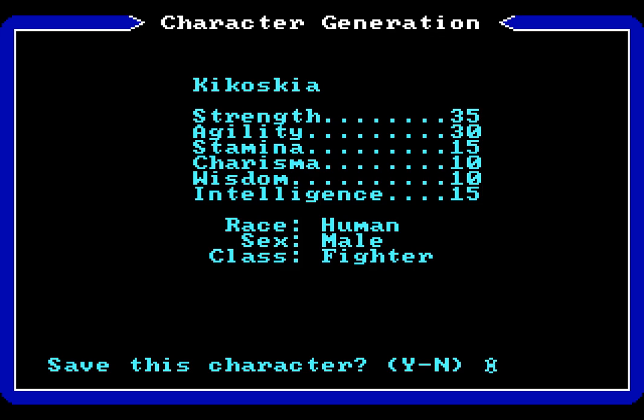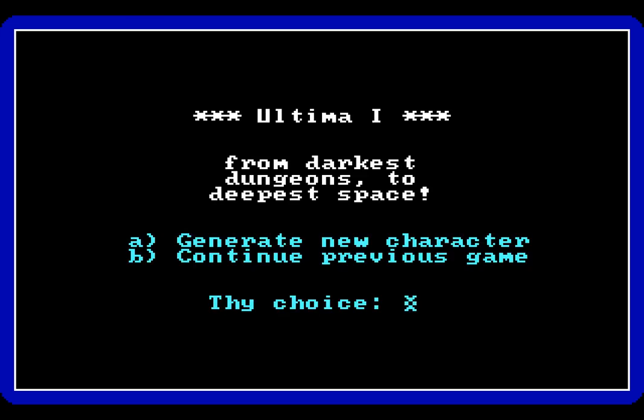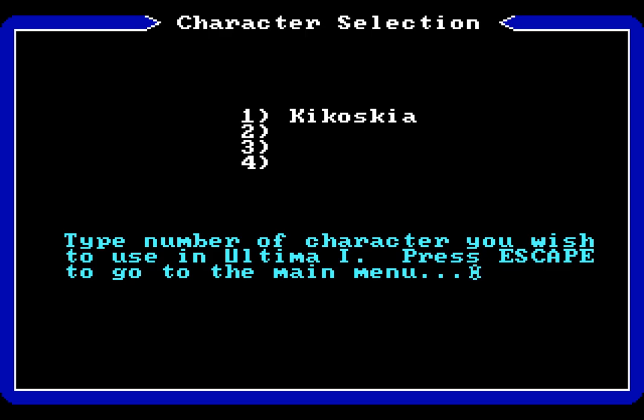By pressing Return, we can save this character. We don't have to save this character, but considering that there is no stat rolling, you won't be able to generate a character that has better stats than this. By saving this character, this character is now in the continue previous game section. We can't start a new game per se — we have to continue a game that we've previously started, even though we haven't actually started this game. We can only have four saves at any one time, and each of these saves is for an individual character — I cannot have four separate saves for Kikoskia, so I'm going to have to be very careful with how I play.